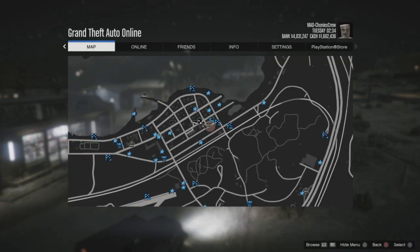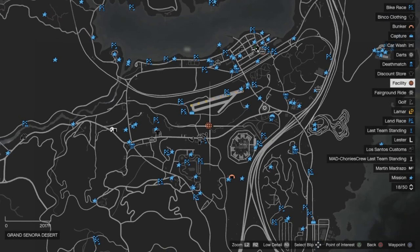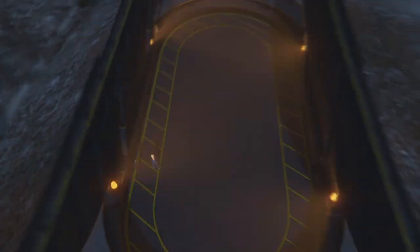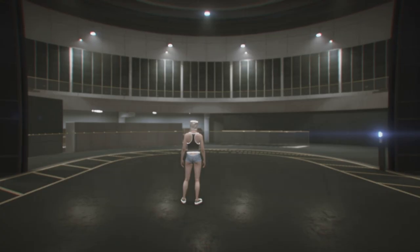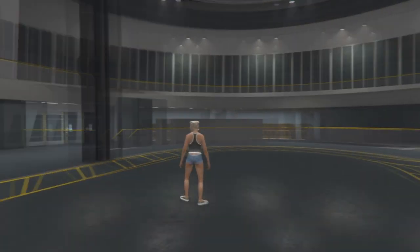Step six: you can see the map. Open your phone, go to the internet, and press the options button — this may help you get to your facility. Once in your facility, again open your phone, go to the internet, and press the options button. Go to online, then options, and set matchmaking to open.